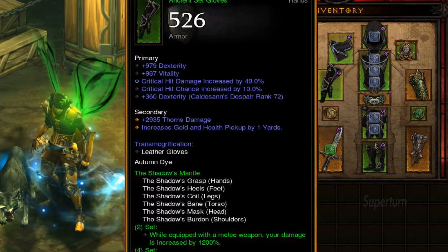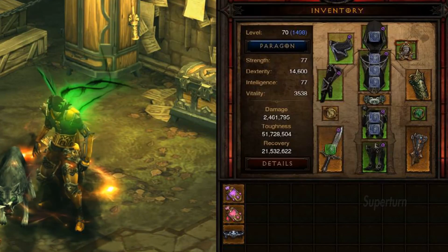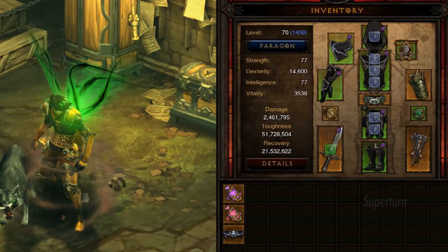For a 4-man group, you want to maximize your damage output. Wear Lacuni's Braces, a Witching Hour and change Tumble to Vault. You also want to change Awareness for Single Out.